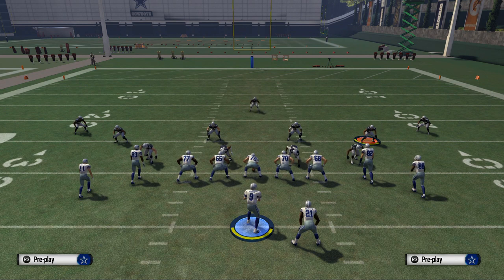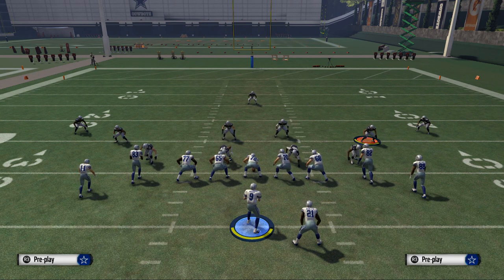If you want more advanced offensive breakdowns, check out my offensive ebook where we break down the Shotgun Snugs from the Arizona Cardinals offensive playbook — similar to this Tight Offset — and all sorts of other formations. If you're looking to get better at offense in Madden 16, I recommend that offensive guide for only $10.